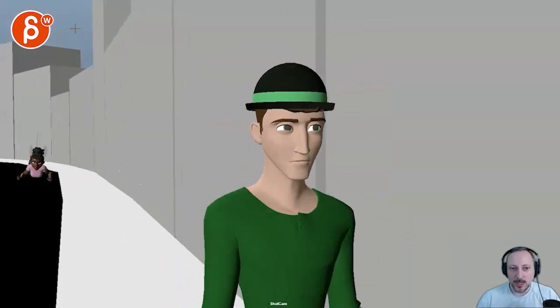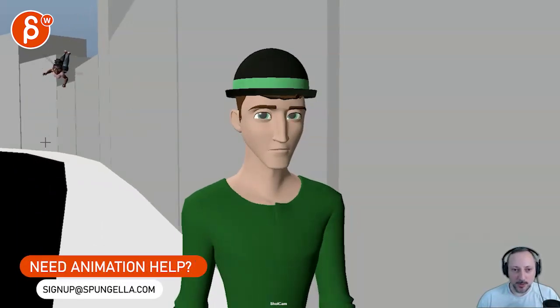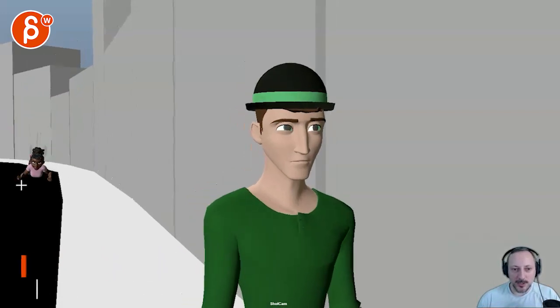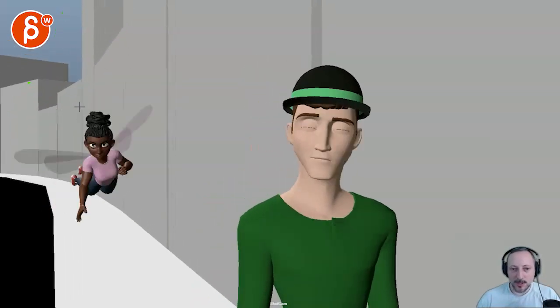She comes in pretty fast and gets fairly low. This is a different color and you can see the actual ground — you do a fake cast shadow. It feels like she'll be fairly close to me. I wouldn't go lower than this; the color silhouette will be nicer, and keep the timing.